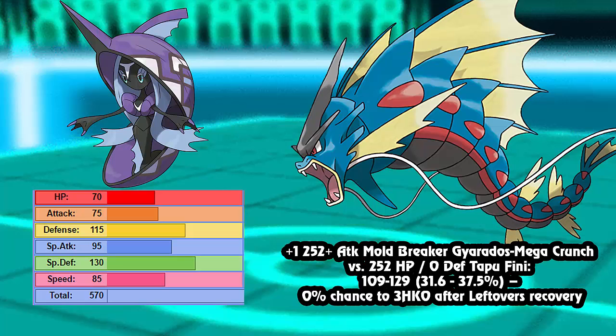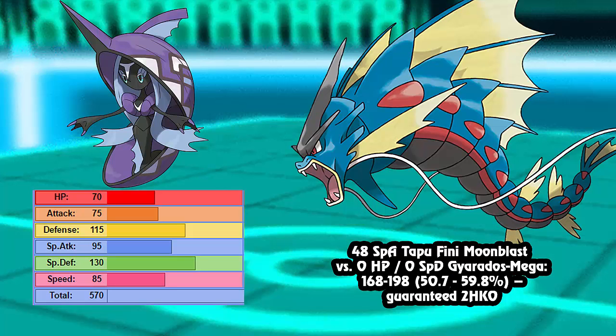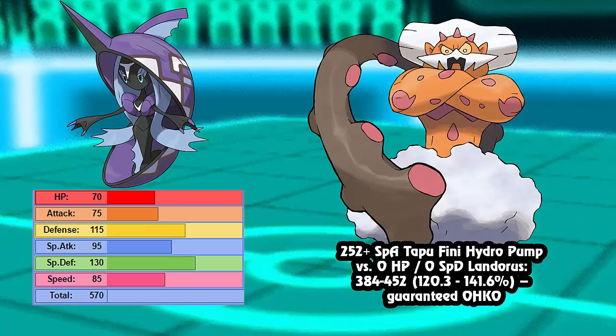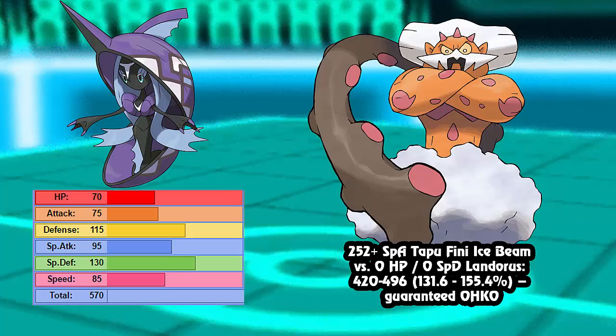Now we go to the offensive side of Tapu Fini. With only 48 Special Attack EVs, Tapu Fini with Moonblast is actually a guaranteed two-hit KO on Mega Gyarados. So you can run max HP and some Special Attack and still wall Gyarados amazingly. Next up, Landorus-T with 252 Special Attack, Life Orb, and Sheer Force - with a super-effective Sludge Wave to a 252 HP, no SpDef Tapu Fini - it's not even a one-hit KO. It does 74.7 to 88.3%, a guaranteed two-KO after leftovers. And you hit it back hard: a Modest 252 Special Attack Tapu Fini Hydro Pump versus Landorus with no defenses does 120 to 141 - a guaranteed one-hit KO. Same goes for Ice Beam, which does 131 to 155 - also a guaranteed one-hit KO.